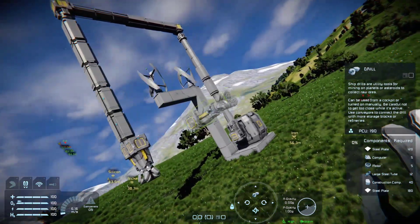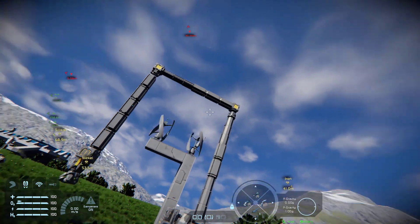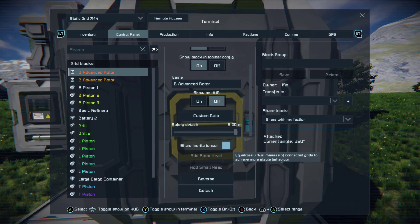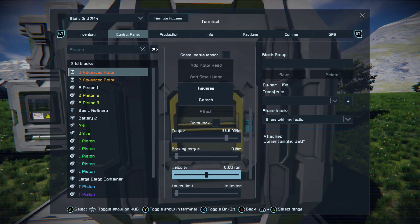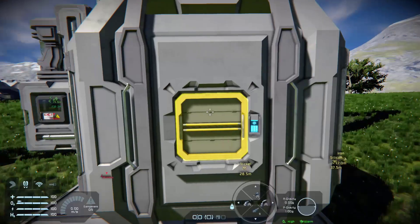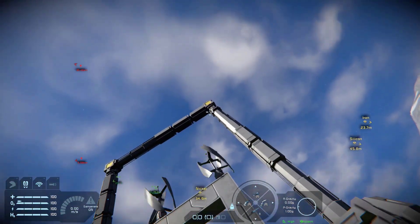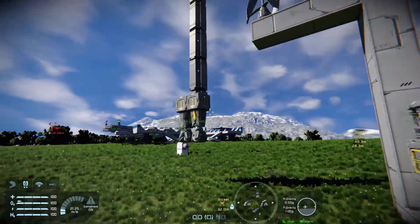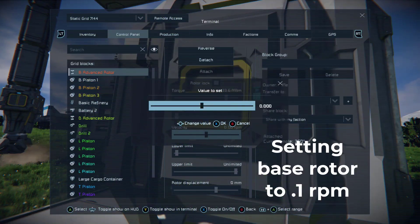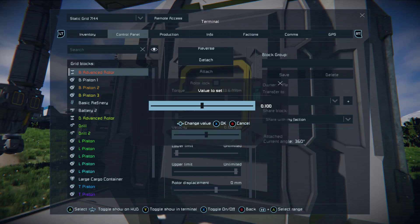So now all that's left to do is set up the RPM for our base advanced rotor and our drill advanced rotor. We'll put a D for drill. If you remember, we set the drill rotor to three RPMs. Set to point one for the base rotor. Okay, it's already started working.